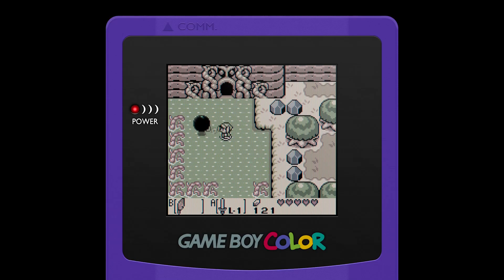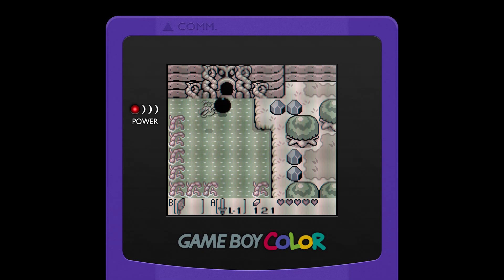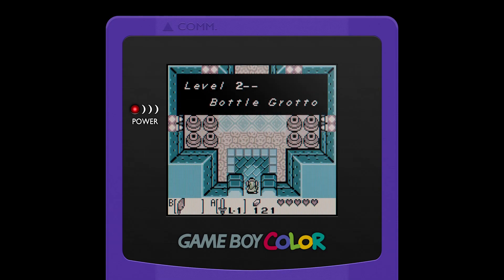Hello everyone, this is another episode of Let's Play Legend of Zelda Link's Awakening. Last time we went to the Tail Cave and helped Bow Wow out from being captured by the Moblins. In this episode we're heading into the next dungeon, Bottle Grotto, which is actually shaped like a bottle. Level 2, Bottle Grotto.